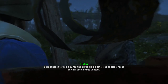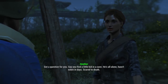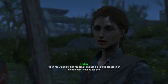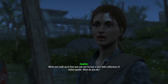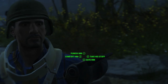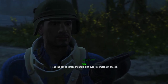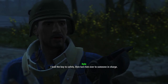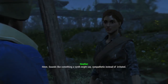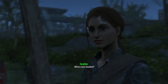'Say you find a little kid in a cave. He's all alone, hasn't eaten in days, scared. When you look up to him you can see he has a nice little collection of stolen goods. What do you do?' 'I lead the boy to safety, then turn him over to someone in charge.' 'Hmm, sounds like something a synth might say - sympathetic instead of irritated. But my gut tells me you're human. Where are you headed?'